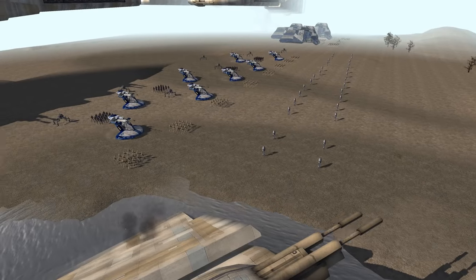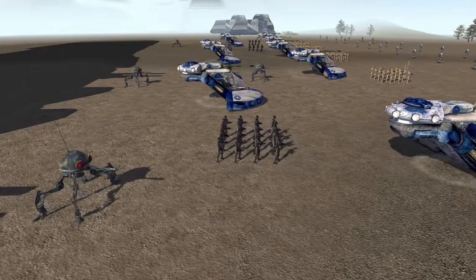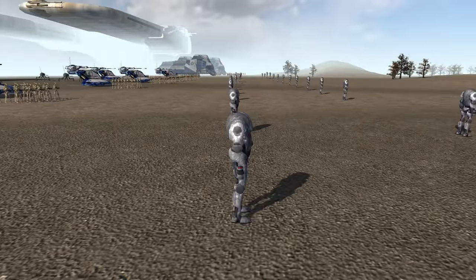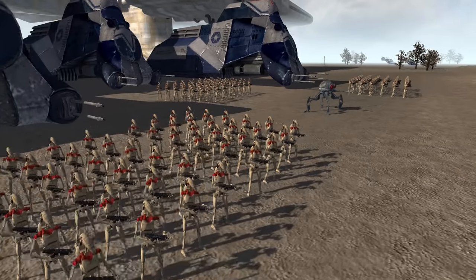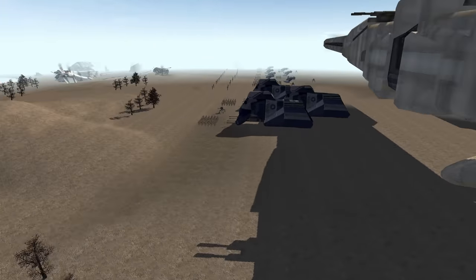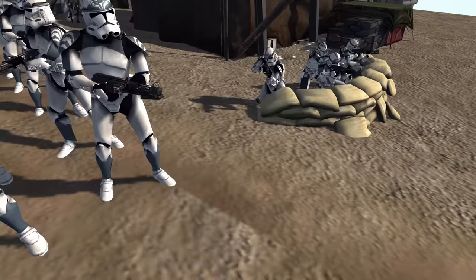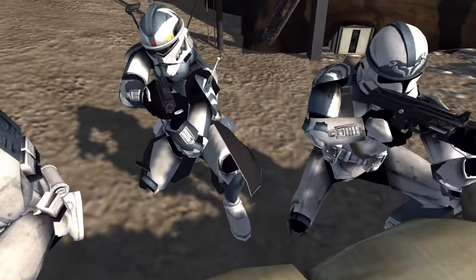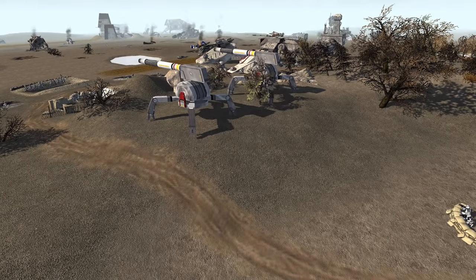The droids have landed their largest force yet. They've got a ton of AAT tanks, spider droids, commando droids, standard B1 battle droids, rows of B2 battle droids, security droids dropped off from MTTs, more dwarf spiders, even more droids. This is a full-on planetary invasion that the clone troopers are going to have to defend. And who's better to do this job than the 104th Battalion, the Wolf Pack, with Commander Wolf as their leader.